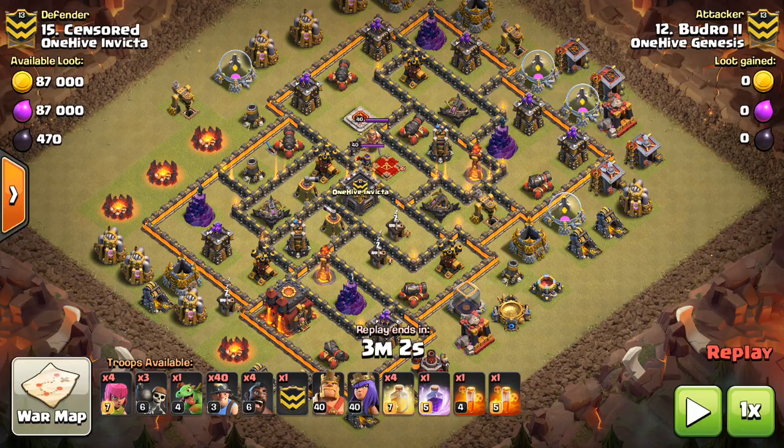There are different things like queen walks, bowlers, rages versus heals, and what angle to come at the base from with your miners. So many things have to be taken into account. This video is not as much about the fundamentals of deploying your miners as it is about all the little things you have to do to pair the right type of support troops and the right army composition with the miners to be successful in three-starring Town Hall 10s.